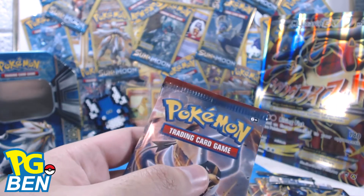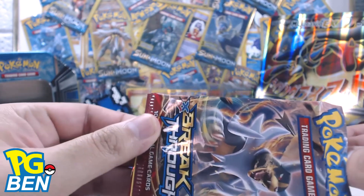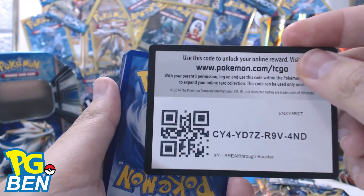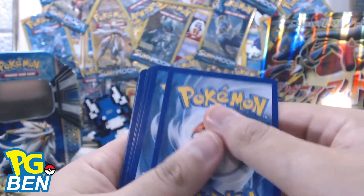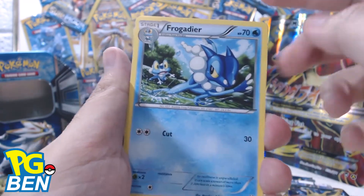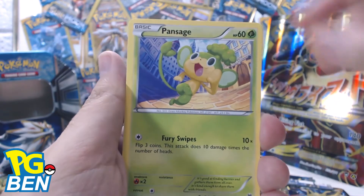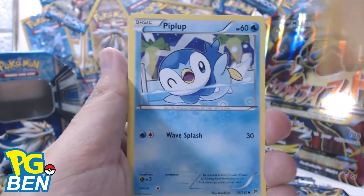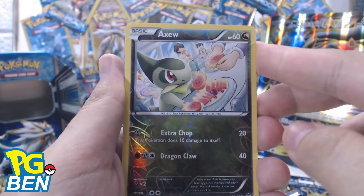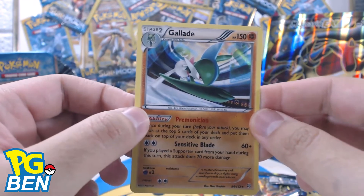Still dwelling in my head that I didn't get that fat Pikachu, but Volcanion EX — wow. So this opening has been pretty legit so far. Here's the QR code for the Breakthrough booster. First cards are: Froakie, Frogadier, Wobbuffet, Pansage, Hippopotas, Piplup, Doduo, reverse holo Azumarill — pretty cool. Last but not least, it's a holo Glade. Nice, not bad.